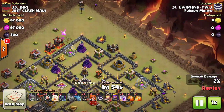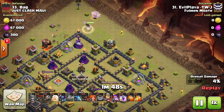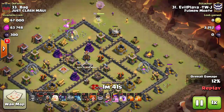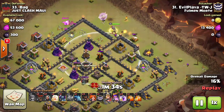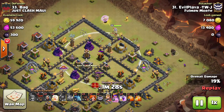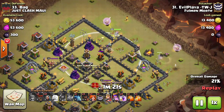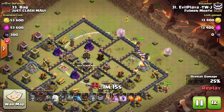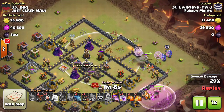He gets some funneling troops down, gets the queen down up at 12 o'clock once again, and begins to start making that queen walk down to the core of the base. You'll see a lot of these bases where the air defenses are buried in the base to try to prevent a queen walk. That's what makes this strategy really good — the air defenses are buried, so if he walks his queen down, the air defenses will be able to pick off the healers, but the queen can't step up and take out those air defenses. So when you do this Pekka walk and charge into the core of the base, it negates that effect the base builder is trying to make by putting air defenses where the queen can't get them.